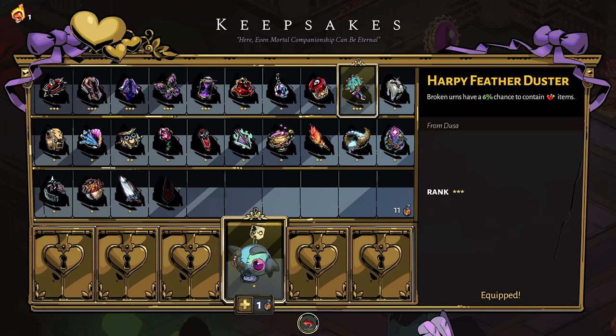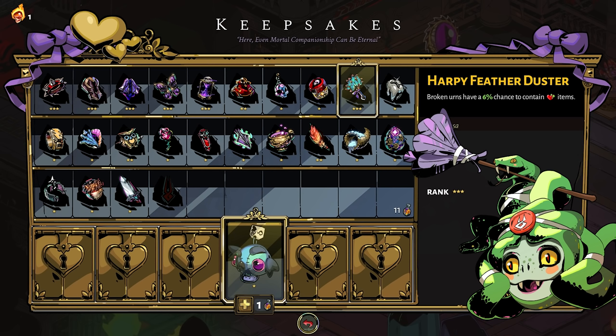The next Keepsake comes from Dusa — the Harpy Feather Duster. This one is great: broken urns have a 5% chance to contain a healing item. If you're getting hit once or twice in a biome, there's just no easy way to restore health before you get the Darkness Boon unlocked, especially on high heat runs. Harpy Feather Duster completely changes that dynamic and gives you the chance to get a bit more utility out in the biomes with healing items that can keep you going in those really tricky situations.